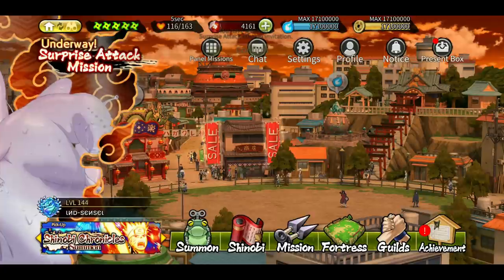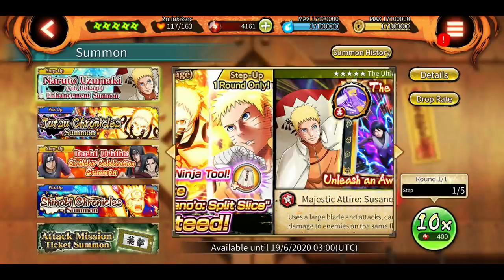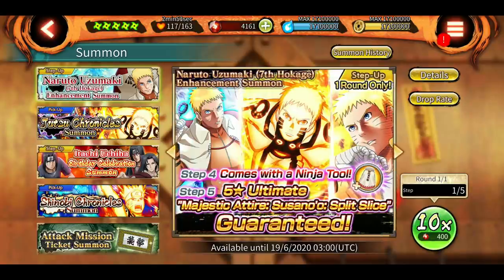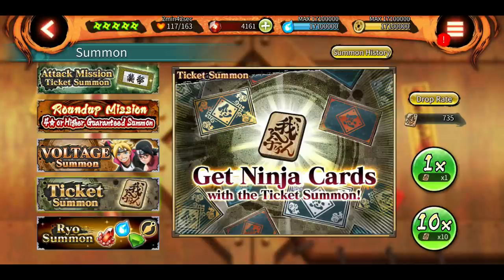Hey, what's up guys, Indian Sensei here, welcome back to another episode of Ninja Voltage. Sam number 29 is here and we have Hokage Naruto rekit. I am so excited for this - he is my favorite character, so I'm gonna do the full step instead of the normal summoning because I don't want to risk my Shinobites and I want the tool since he is one of my favorites.